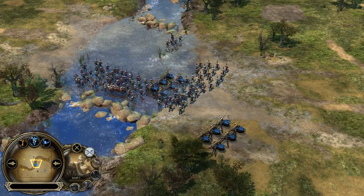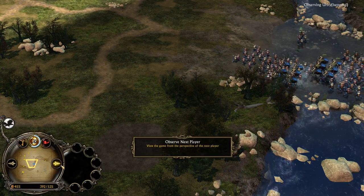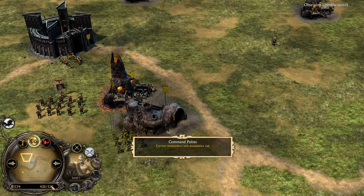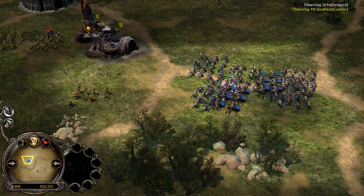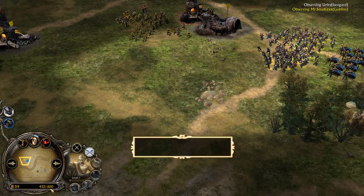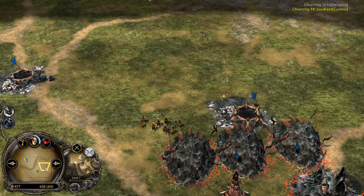That's a massive army from Mr. Smog leading forward. Let's take a look into the current power points and command points from the players. Irby, the Eisengard player, has 525 command points collected, sitting on almost 6 power points. On the other side, we have already the cave pads unlocked. Warchan was used on the army. 600 command points available for the blue Goblin player Mr. Smog. Let's see how much damage he will be able to deal.